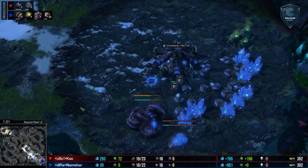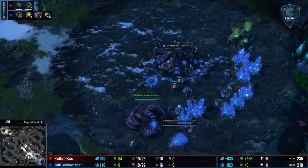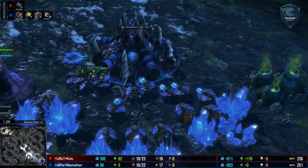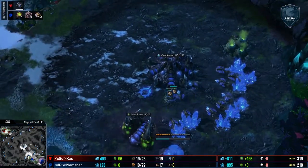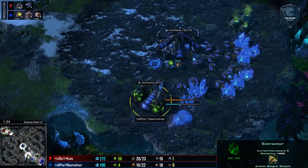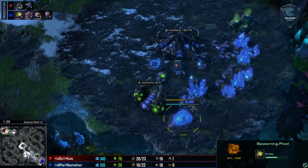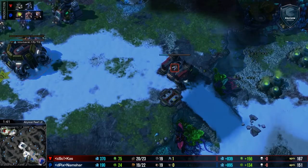Here on the bottom right hand side of Abyssal Reef, playing for Team Dead Pixels, it's Namshar. He is going for a hatch first, into gas, into pool build. We'll see if he pulls two guys off this extractor once Metabolic Boost starts — that will tell us a huge portion of what he's planning in this game.